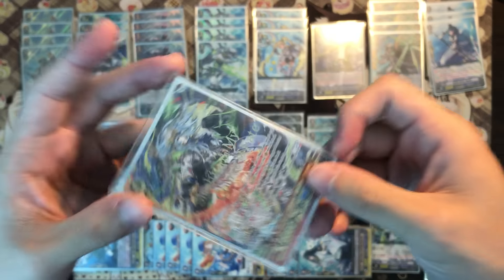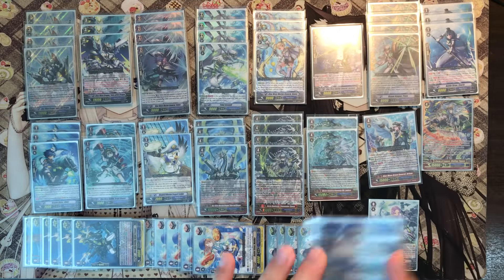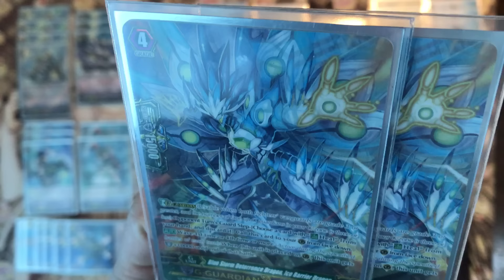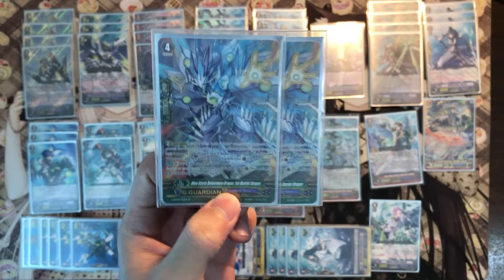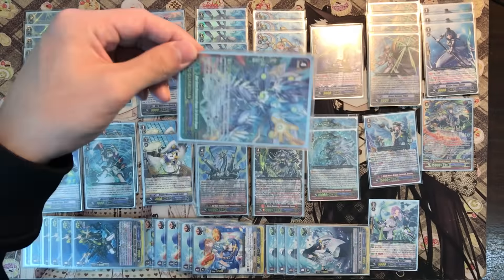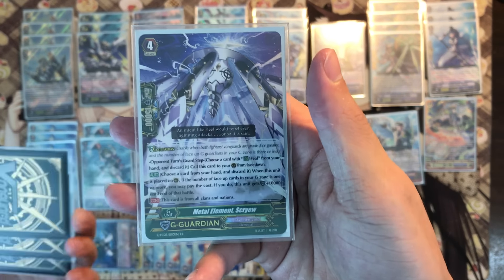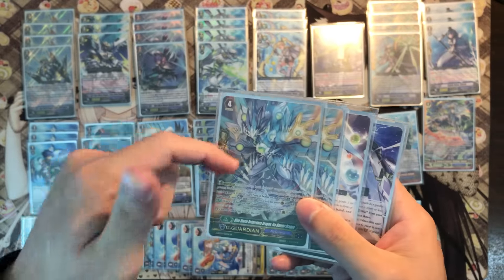If your opponent doesn't have G guardians it's pretty much game because Tabas is going to get a lot of power. I remember Paddy swinging at me for 50k and I couldn't perfect guard and got destroyed. For G guardians: two copies of Ice Barrier Dragon — basically a 20k to 25k shield for the first or fourth battle or more. Very good because most of the time your opponent's vanguard attacks first, so you can easily 25k shield. One gleam to discard for draw cycle and one Screw just in case you can't guard on the second or third battle.